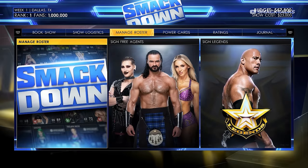Players can also set the level of special effects and advertisements — such as superstar signings or cameos — all of which add to the cost but increase the show's quality and chance to gain more fans. In the manage roster section you can release stars, sign free agents including enhancement talent, or sign legends like The Rock or Goldberg to boost ratings, especially heading into a pay-per-view.